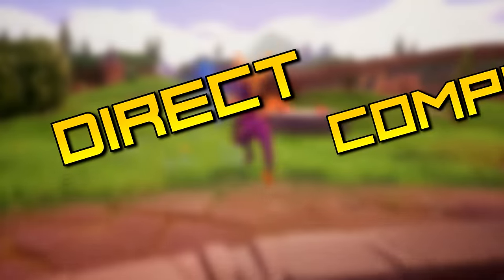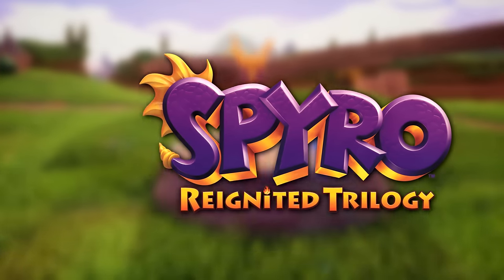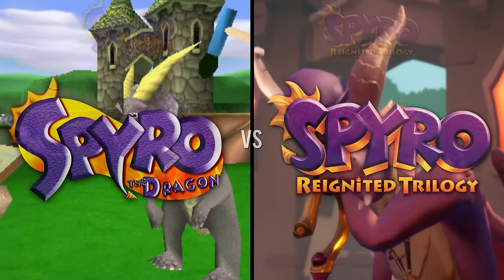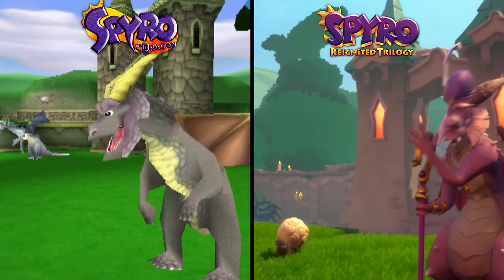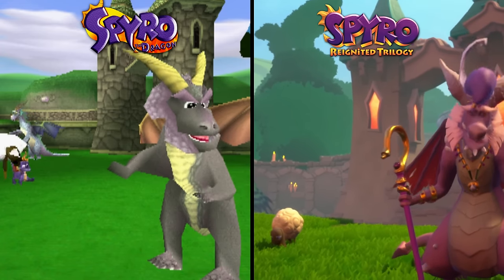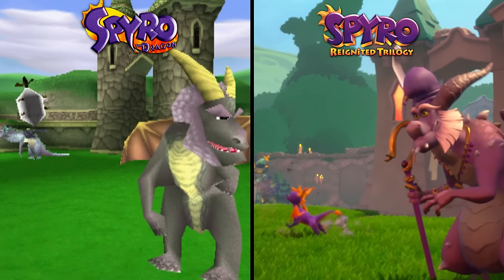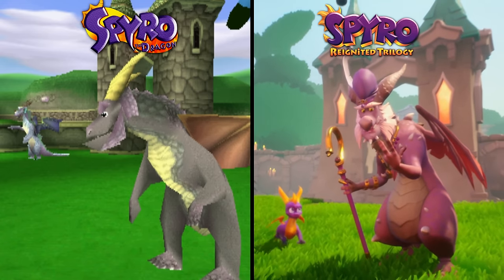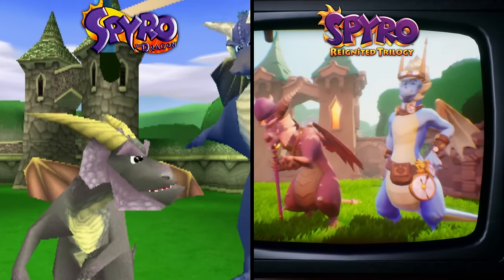Welcome back, everybody, to another episode of Direct Comparison. In today's episode, we're looking at the recently released Spyro Reignited Trilogy and how it compares to its original 1998 source material, Spyro the Dragon. For the sake of keeping this video simple, we're only looking at the original game, but if you'd like to see follow-up comparisons for Ripto and Year of the Dragon, let me know. It's been 20 years since the original PlayStation version of Spyro the Dragon released, so there's a very slight chance that this new remake could look better, but it's still cool seeing all the great enhancements that the team at Toys for Bob managed to squeeze into this remake, and whether or not it stays true to the original game's art direction and style.